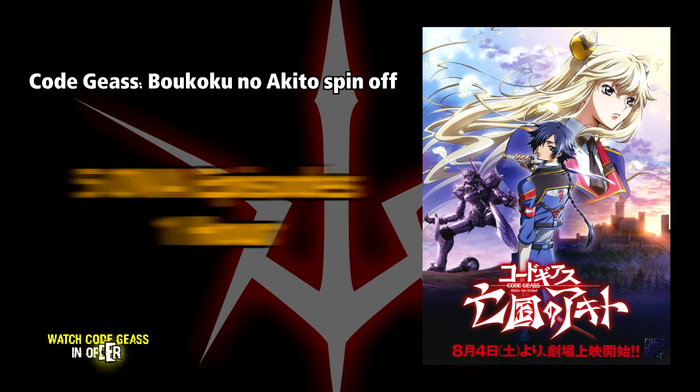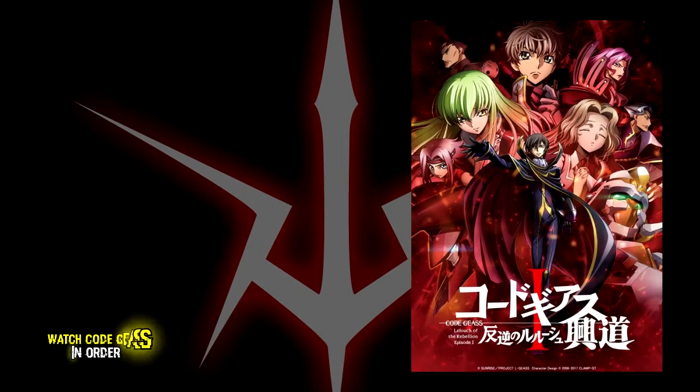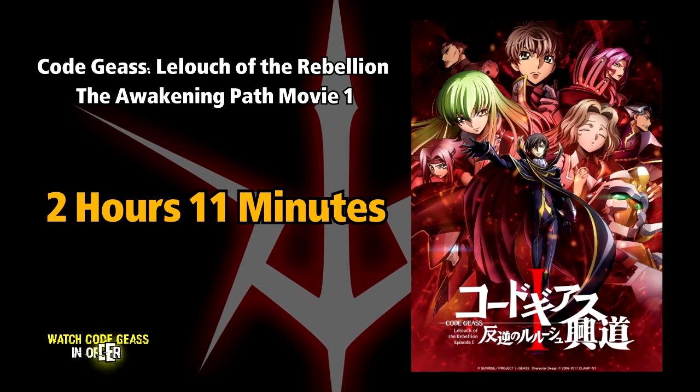Next is Code Geass: Boukoku no Akito, a spin-off with five OVA episodes, each lasting about one hour. Once you finish that, it's time to start the movies. First is Code Geass: Lelouch of the Rebellion — The Awakening Path, a movie that will take you 2 hours and 11 minutes. It's the first movie in a trilogy compiling the first two seasons of Code Geass, and contains additional scenes.